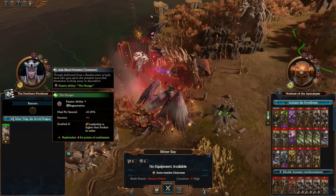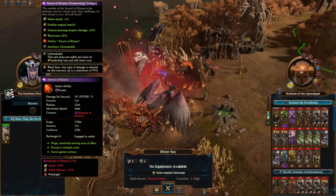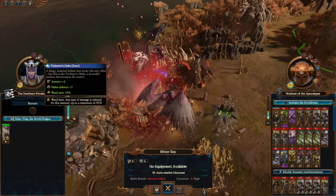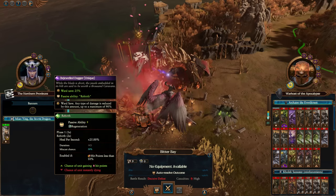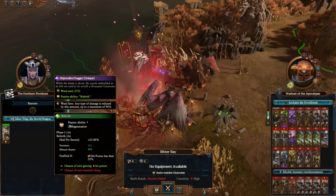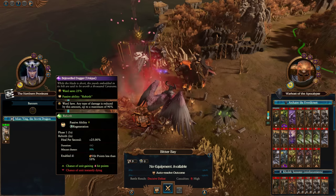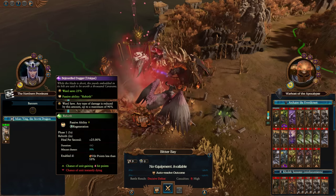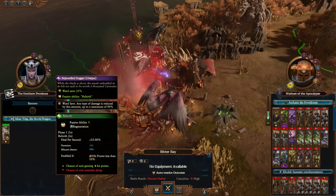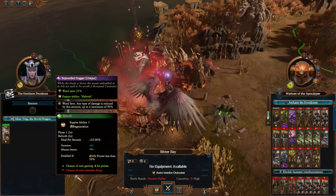She's got passive regen through the Jade Blood Pendant, she has the Sword of Cain — which is what we allowed for Malus Darkblade as well — the Trickster's Helm, and the Bejeweled Dagger, which is basically essential if you want to make Miao Ying a one-woman doom stack. The way to get this is through the caravans; you have about a 2% chance of obtaining it every time a caravan succeeds, so it could take a while, or you could get it instantly — it's just based on luck.